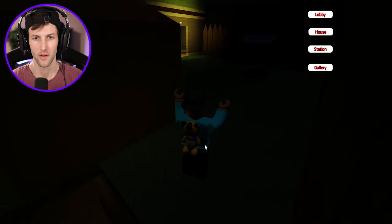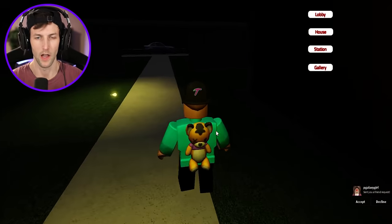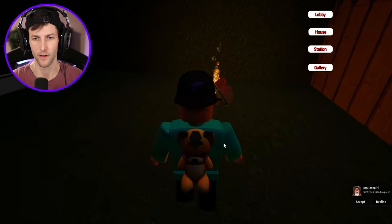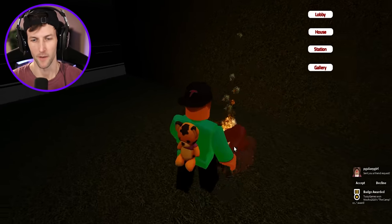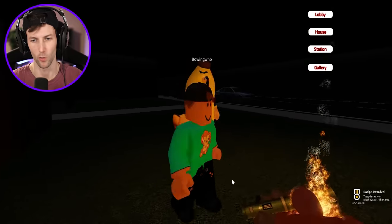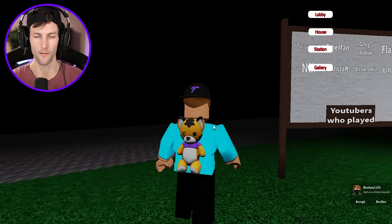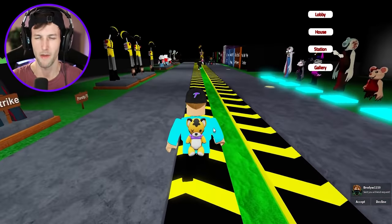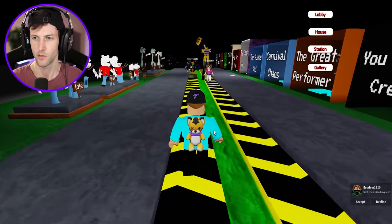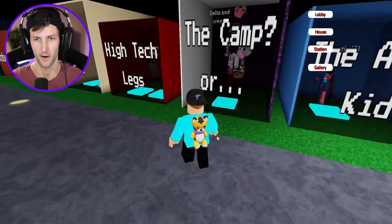Now that we're still at the house we can get another badge. We're going all the way to the front where this campfire is — and of course the bazooka! The Camp badge. I think that might be all of them. I might be missing one or two, but I think we ended up unlocking all of the badges. Yeah — we have all of them!